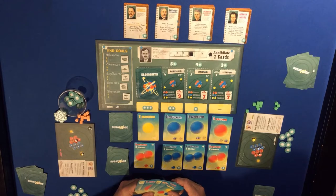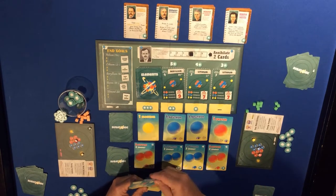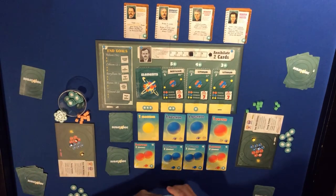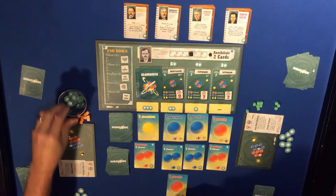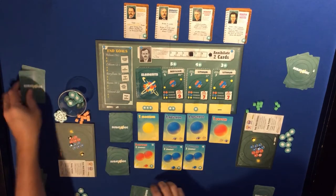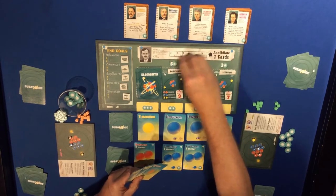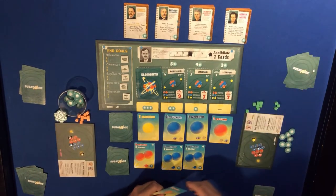I think what I'm going to do is use the neutron card - spend that for a neutron and get a neutron on the board. I'll spend one proton off my atom here to get this card with two energy. That goes to the discard and I've got two photons and an up quark. I think I'll use the last three energy to annihilate those two photons - they're not helpful to me right now.